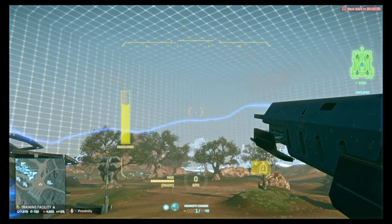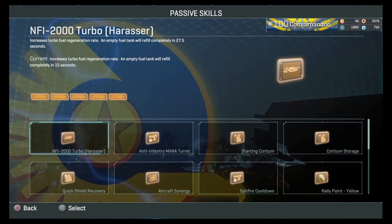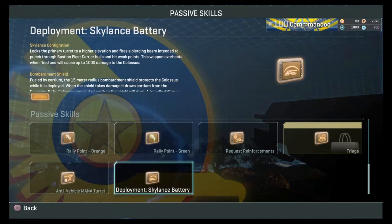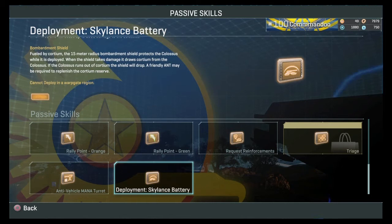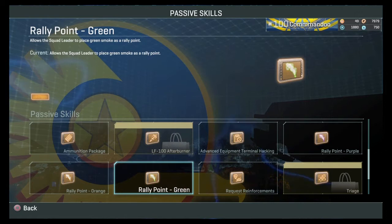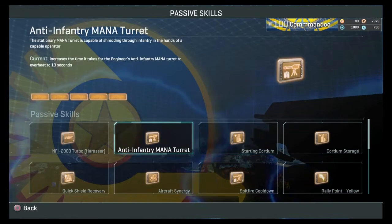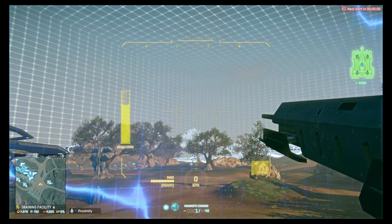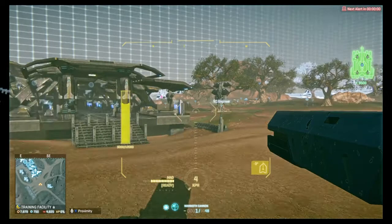My Cortium is not going up anymore because I'm in Skyline's Battery mode. To get Skyline's Battery mode, go into passive skills — deployment, Skyline's Battery — and you have to buy it, I think with merit points. Good things to also put points into: Cortium Storage and Starting Cortium. You have to be out of Skyline's Battery mode in order to gain Cortium via the recycler.